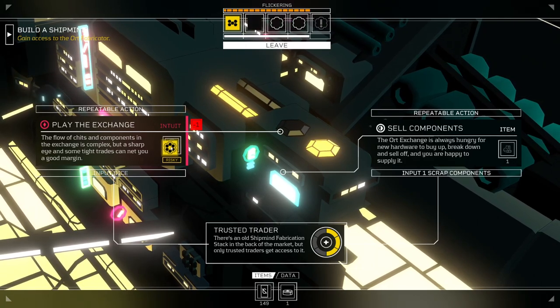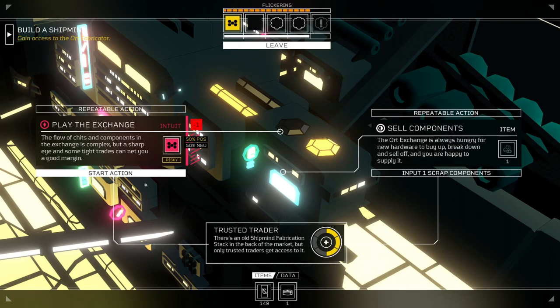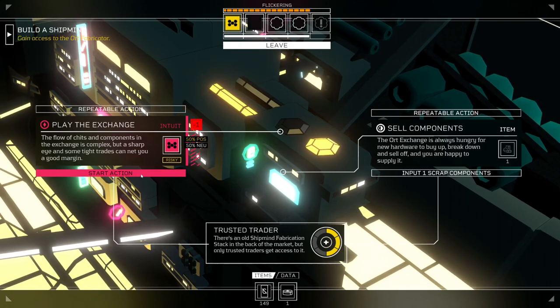The main thing we need to do is build a shipmind, which I have one shipmind fragment. So we need to do something about that. We also have the sealed dock we need to go to to get a few things. We got some stuff to do, let's just say that. I think I will play the exchange, because I need more Trusted Trader stuff.